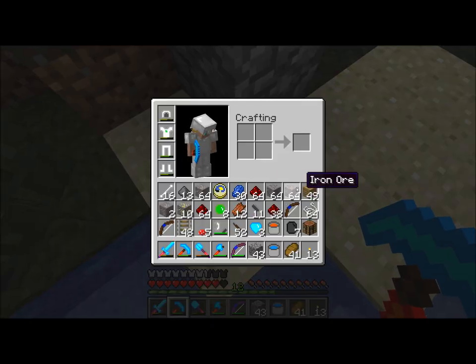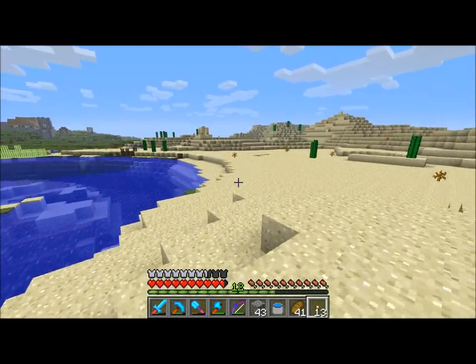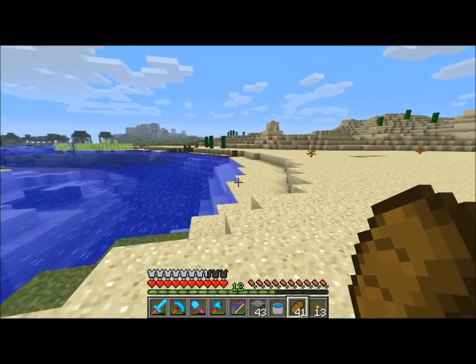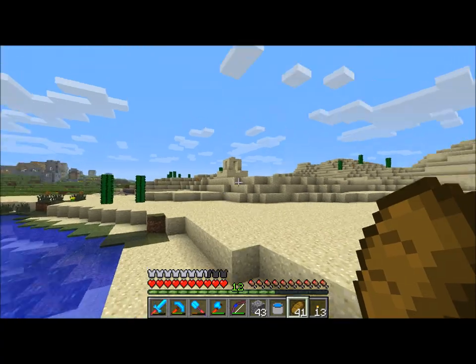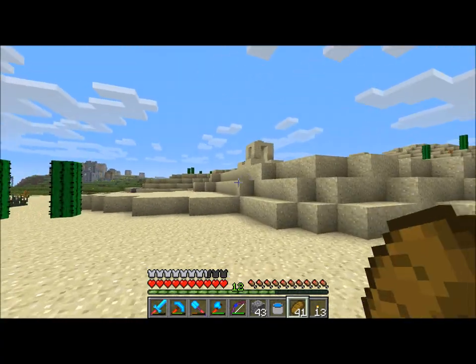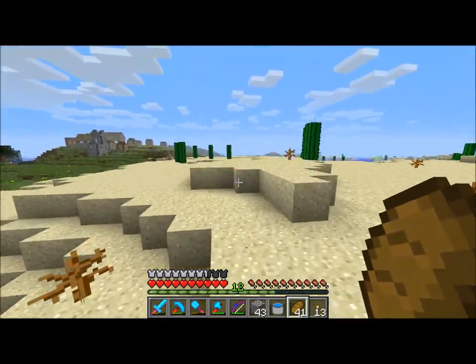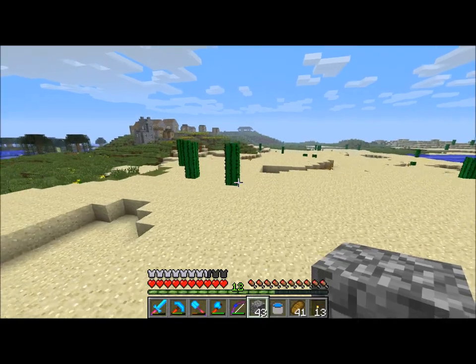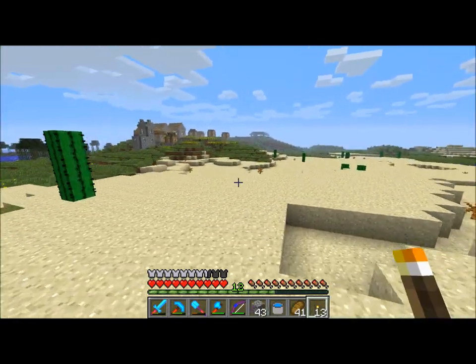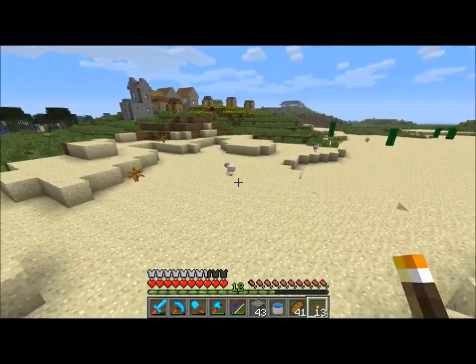Those dirt blocks followed me all the way down from the bottom. I did let all of the villagers die, but we have more. Remember, there was another village over there, off in the desert, that I went to. I waited until night time and then sealed all of the villagers inside. I broke down their doors and replaced it with stone, so there's no way they're getting out. And I lit up the insides of their houses and a little bit of the area around the village so that they can't get out — and they should be perfectly safe.